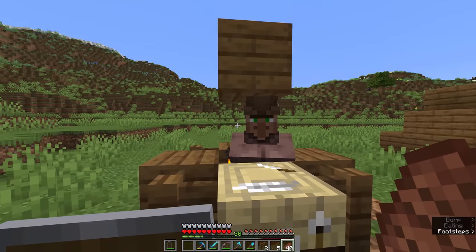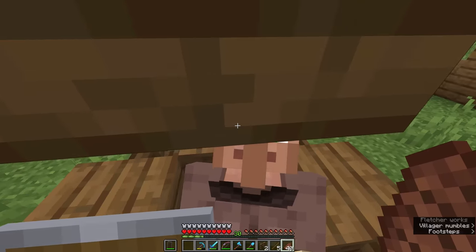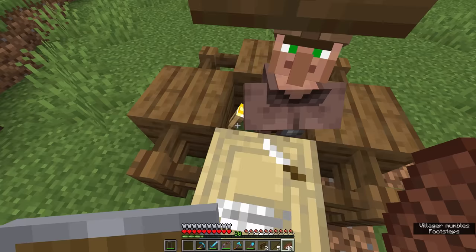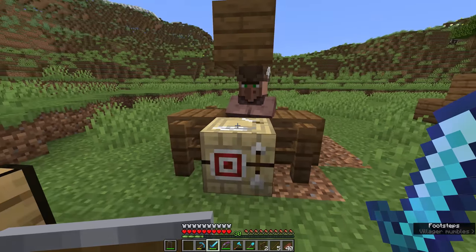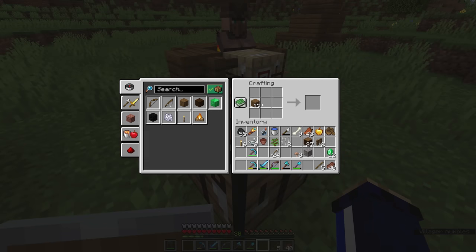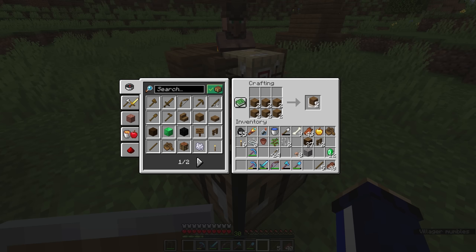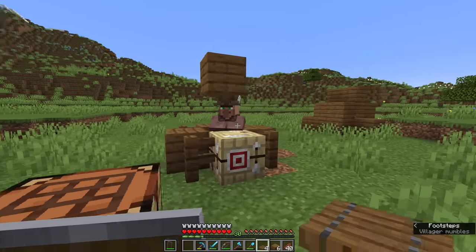The one remaining problem is baby zombies, who are only one block tall. They'd be able to hop up over the top of this, get in close to this villager and attack him or even stand in the same space as the villager, at which point the player is going to have a very hard time hitting them and not the villager. So what I'm going to do is break down a few more spruce planks, turn those into four trapdoors, and then create some slabs that we can use to make a canopy over this villager.